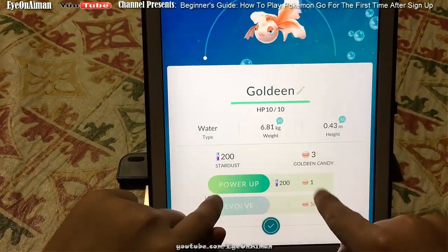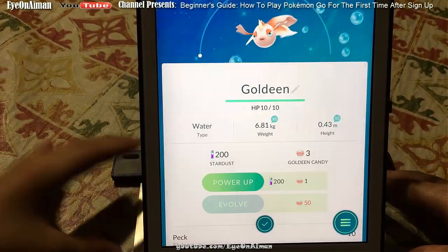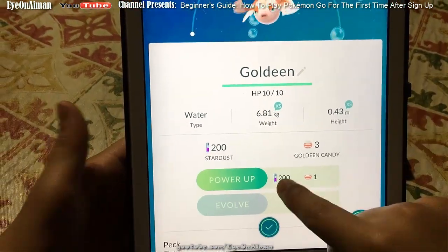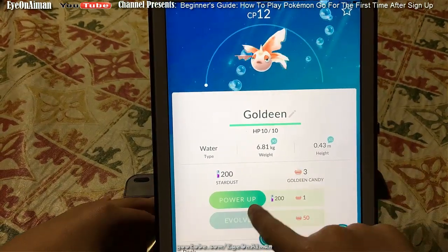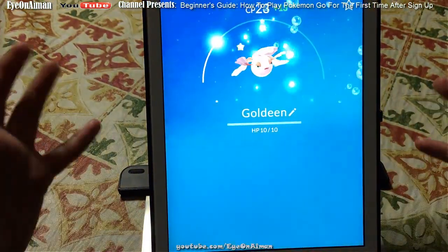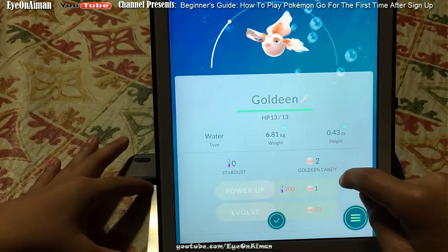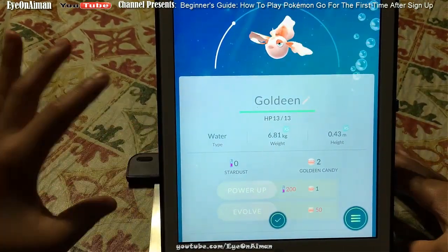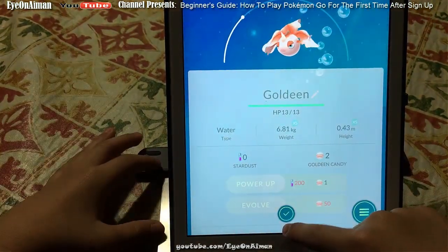Now we can see its CP, which we couldn't when it was in battle. We have enough Stardust to power up — even though I told you not to do this early, this is a dummy account so I have resources to waste. Power Up increases its CP and you want to do that to gain advantages in gym battles. It added 13 CP. Normally it would only add 10 to 15 — it doesn't double the amount of CP, so don't get that misconception.